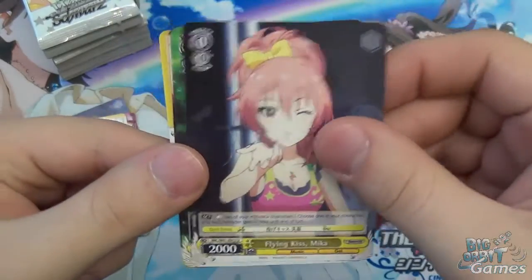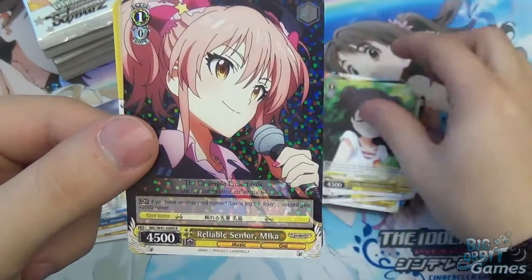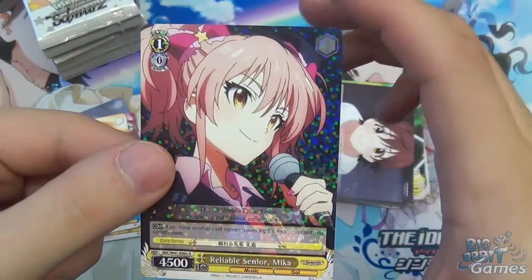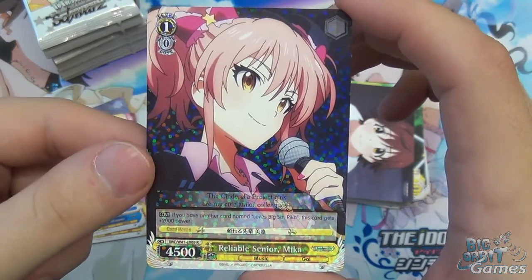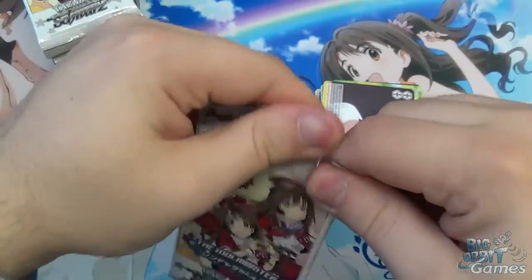Decoration Miku, Flying Kiss, Camp with Everyone, Mirari. Then we've got a single R — Reliable Senior Mika — and Fan Letter as the climax. It's a level one, costs zero, 4500 power. If you have another card named Lovespeak Sis Rika, she gets 2000 power. Nice and simple ability — it's effectively just bonding with another card.